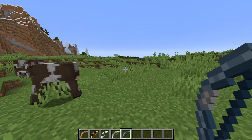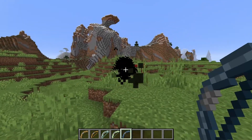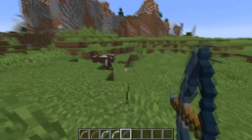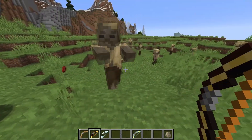Blindness doesn't do a whole lot to mobs, however on players blindness is quite effective as you're not able to sprint while blind. And if you're slow, this is a pretty good bow — especially you could hit them with blindness and then come in with your sword and kill them.